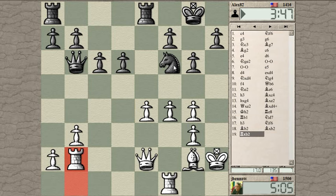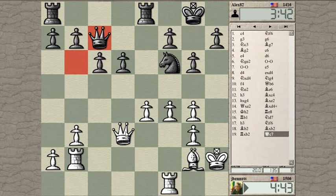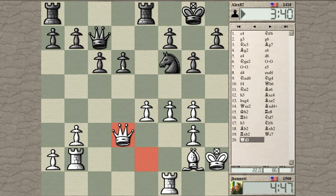Now his knight is blocking the f-pawn. Can he take here? Knight takes, bishop takes, and then rook takes — it's not possible for him to take there yet. Let's add some more force to the d-pawn. How about queen d3 — I'm looking at his d-pawn, getting out of the way so I can support my e-pawn with the rook, so there's no pin on the e-pawn.